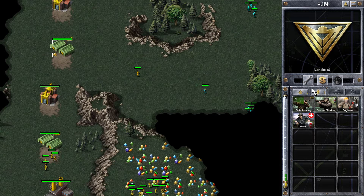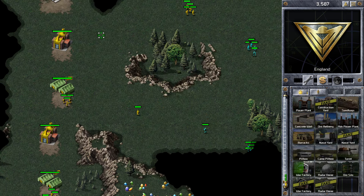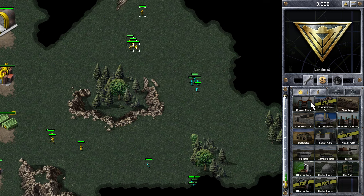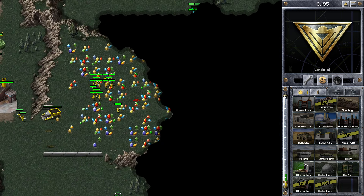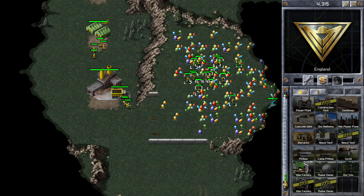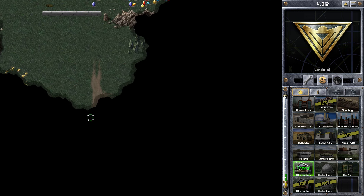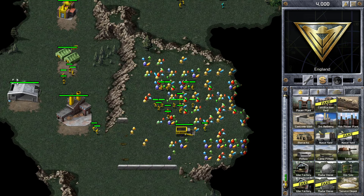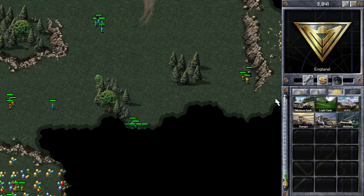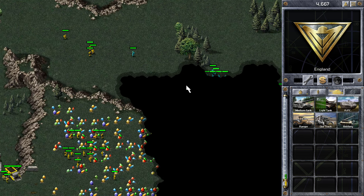I've got some scouting to the north of the map, which is very important — you need to see what your opponent's doing and where he's bringing infantry. You can see he's got quite a number of infantry along the top of the map. I'm going for a second war factory straight away, which is quite unusual. Usually people go for a pillbox crawl along the gem patch in the middle. But we both haven't opted for that, and I've got that war factory down and I'm immediately building tanks from it.